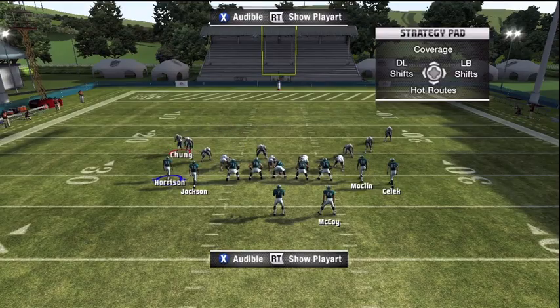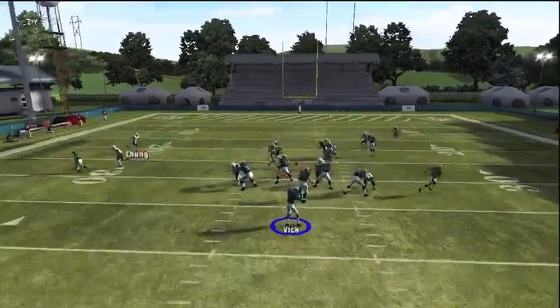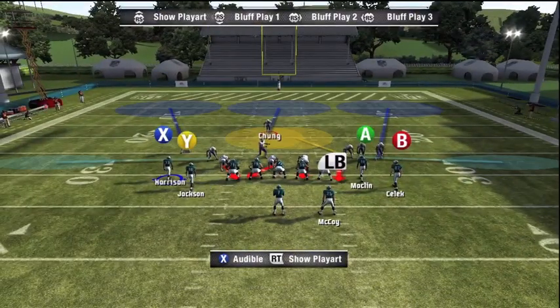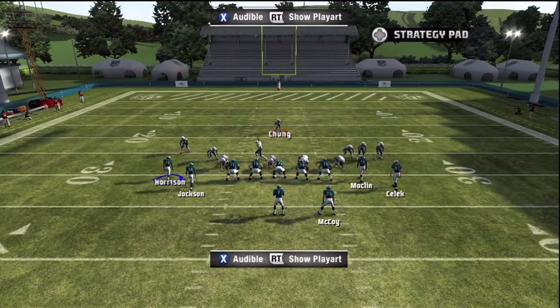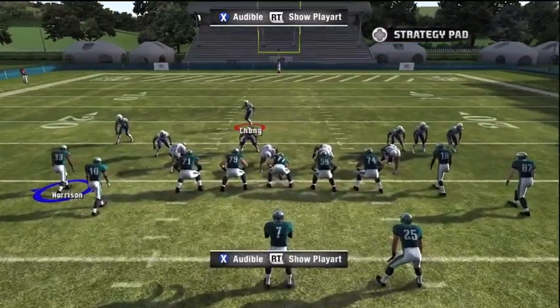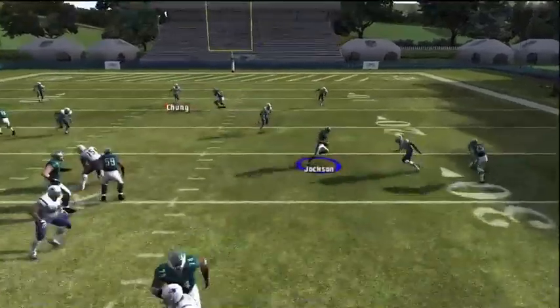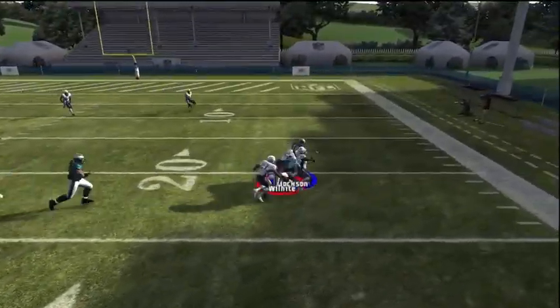But this play also beats zone. Here we're going to look at Deshaun Jackson over the middle against man — as you see, he gets freed up on the drag. But here's Deshaun Jackson against zone, and this is why this is such a great play. We just wait until he clears the zones across the middle, hit him, and he can get up big yards. He's got great speed — a very big threat to break it every time he catches the ball.